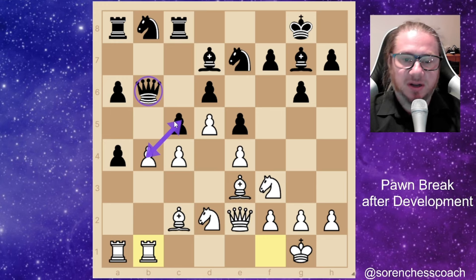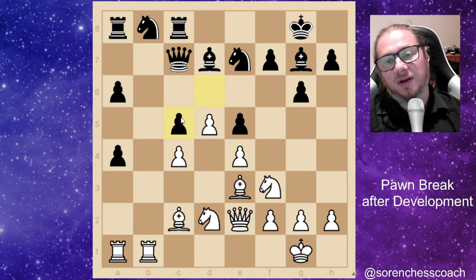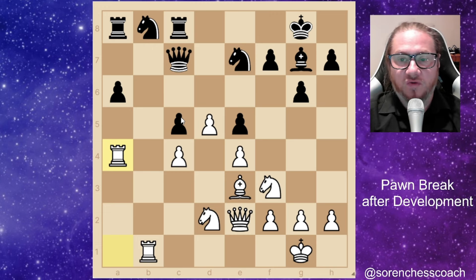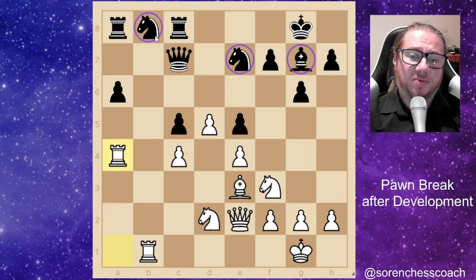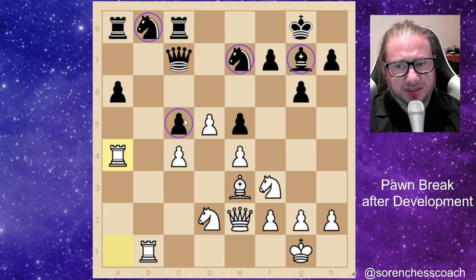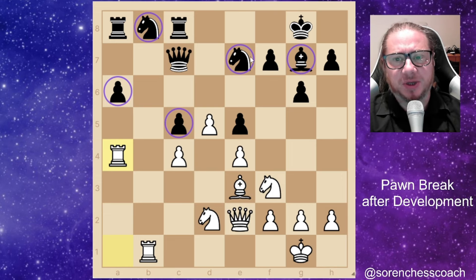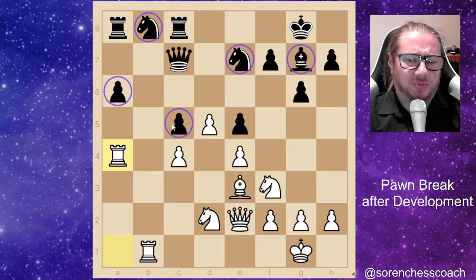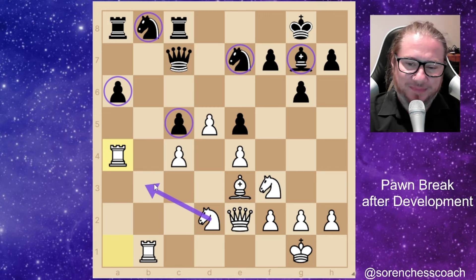The queen goes to c7, knowing something unpleasant is coming. After b takes c5, you capture back — bishop takes a4, bishop takes, rook takes — and the position is greatly advantageous for white. The bad bishop, the knight that can't go anywhere meaningfully, the other knight very much blocked. Black needs to find ways to develop. Notice the c5 pawn is weak because it's isolated, isolated pawn on e6, isolated on c5, inactive bishop, and a knight on e7 that can't go anywhere. All these little details matter so much, and you should be finding ways to increase the attack on c5.